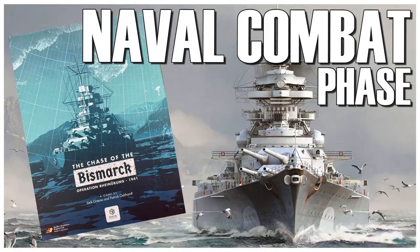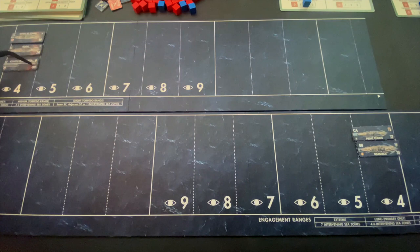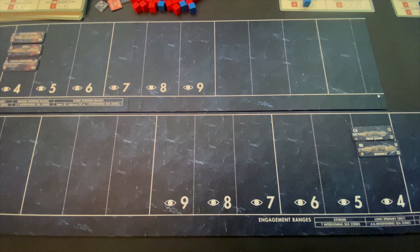Combat follows a sequence of six steps. The first step is torpedo attacks. In order for ships to use their torpedoes — the British destroyers and the Prinz Eugen both have torpedoes — you have to be at medium range or less. We already calculated the range as five, which is long range, so no torpedoes can be fired now. We go to step two, which is all ships can fire.